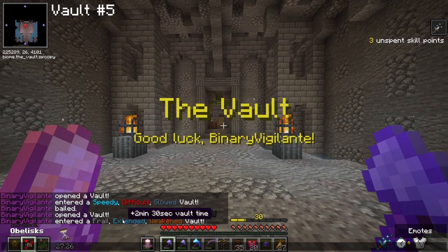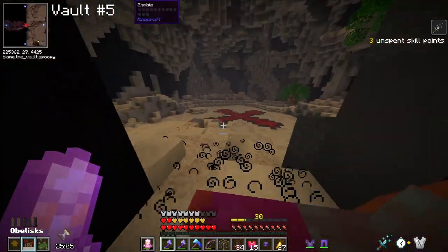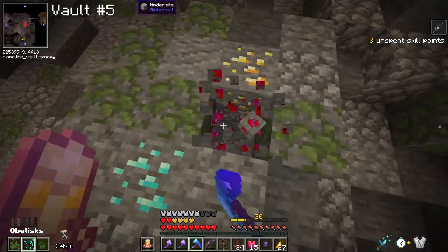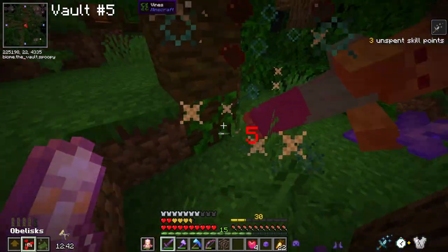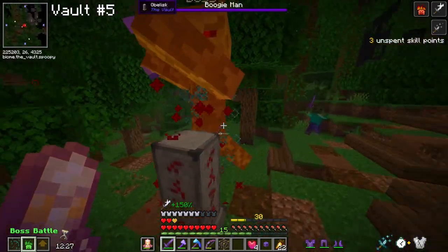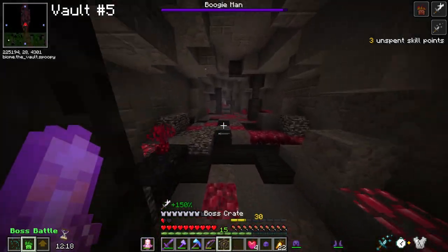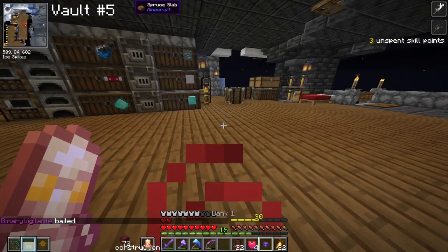Vault number five was extended, plus it had frail which increases durability damage, and I was weakened, so I focused on looting. I found another X marks the spot room and it turned out to give an ore cave. I did a bunch of looting but eventually found the last obelisk needed to summon the boss. I clearly hadn't learned my lesson - I summoned it. I tried using my sword but it didn't help. The boss took even less damage this time, and I quickly realized I had lost the battle again and ran for my life. The boss followed me through the entire vault, but I managed to bail. That's the second time I had to run from a boss fight.